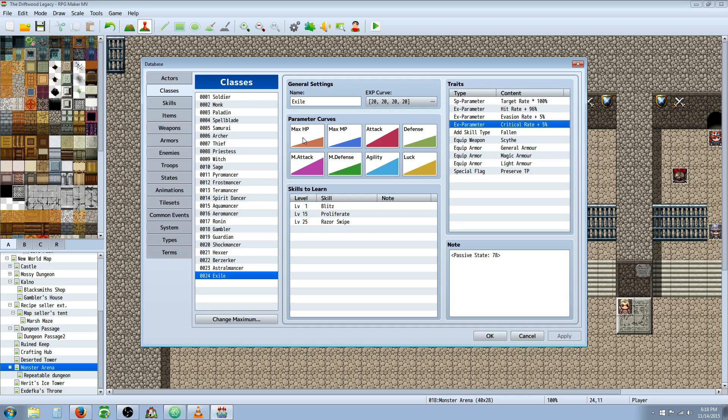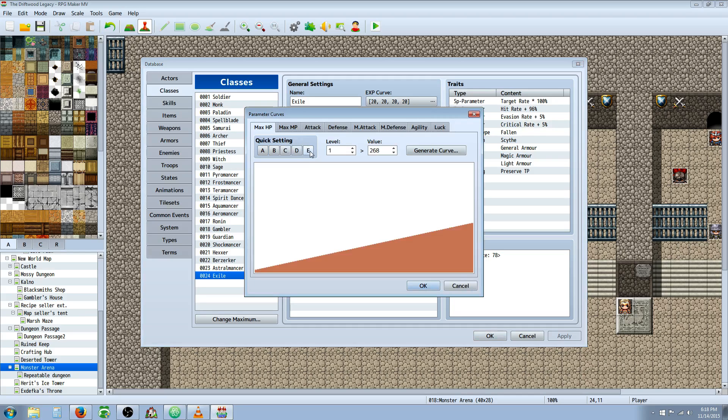Now for the parameter curves. Rank E on HP, Rank E on MP, Rank A on Attack, Rank D on Defense, Rank B on Magic Attack, Rank D on Magic Defense, Rank B on Agility, and Rank B on Luck. Those are the parameter curves that I've gone with.